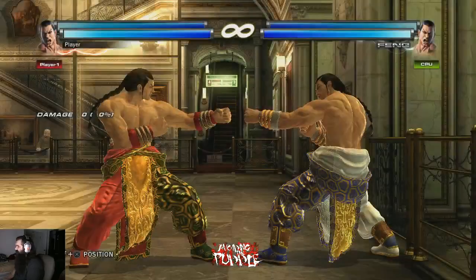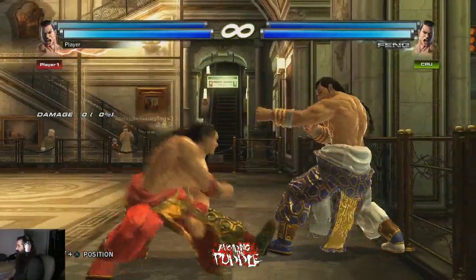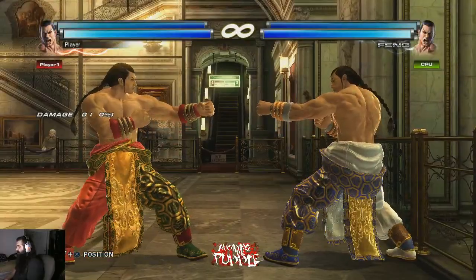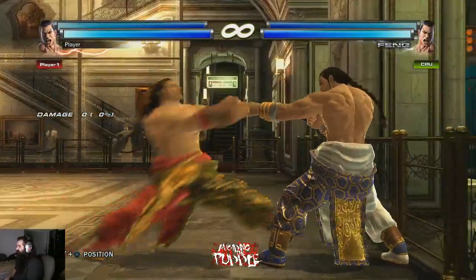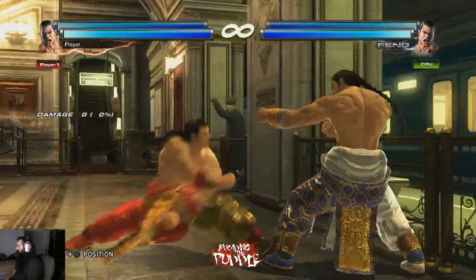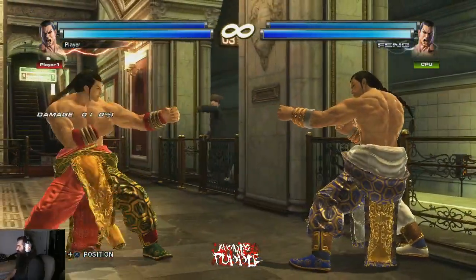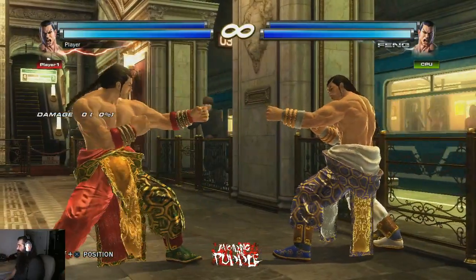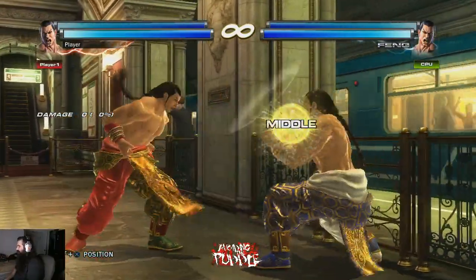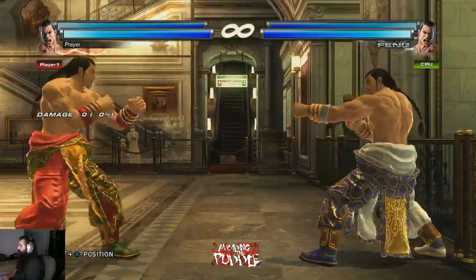When you feel like taking some risks, crouch dash 1+2 is really good at the wall — it's plus five on block, plus six or seven on hit. It can be difficult to sidewalk even though it is linear, because it comes out of a crouch dash which will reorient you. Especially if the wall is at a slight angle, if they sidewalk in the wrong direction, crouch dash 1+2 is really good for that scenario.